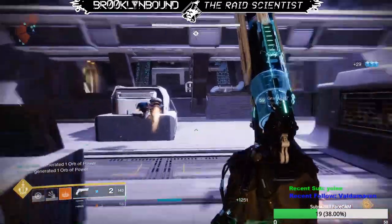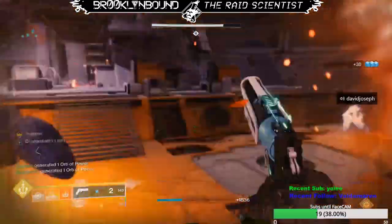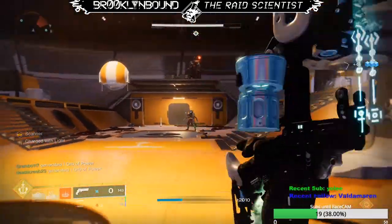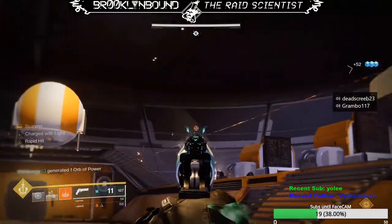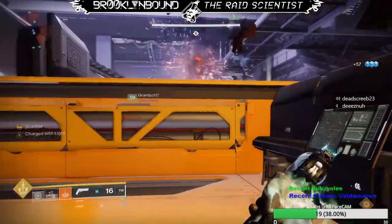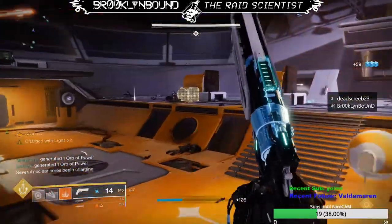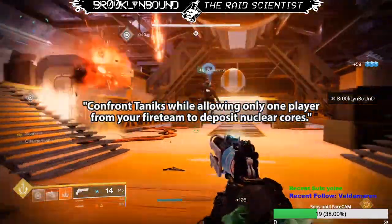First, I am going to assume you understand the mechanics of how to do this encounter already. If you need to learn how to do the fight in its entirety, check out my full guide video linked in the description and fast forward to the timestamp on Taniks Reborn. This triumph is performed in the third encounter where you are depositing the orbs on the crashing space station.